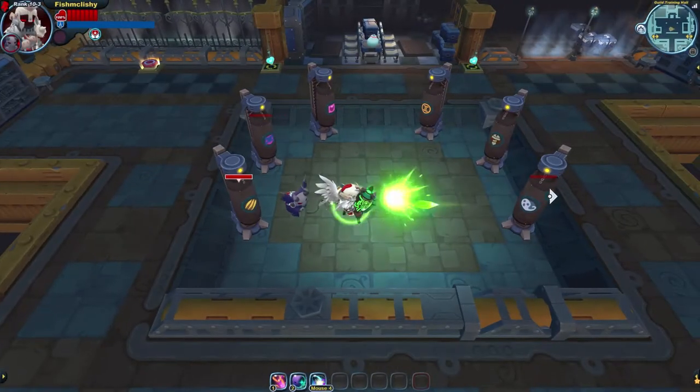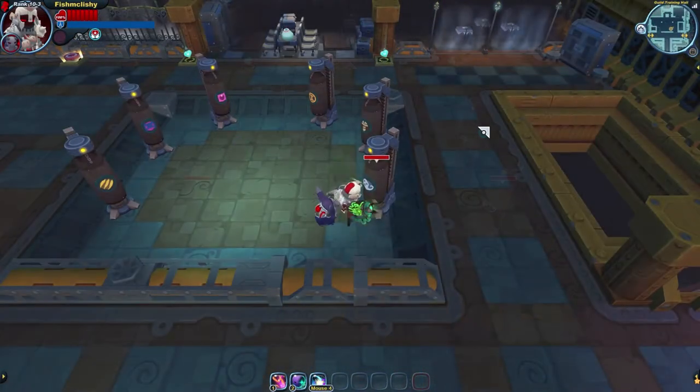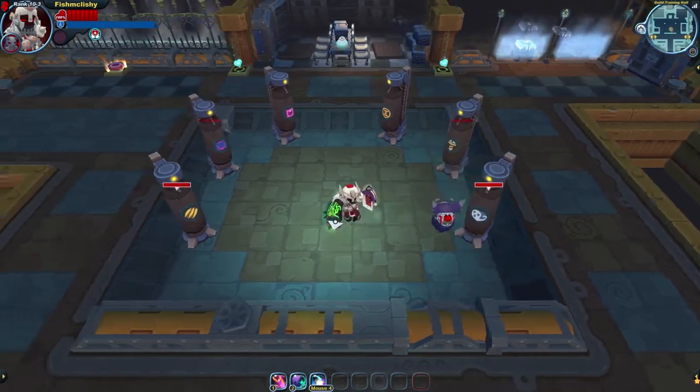Tortodrone weapons have the most unique attack pattern of any gun in the game. The basic attack is made up of a lunge forward combined with a short-ranged projectile. This means that one attack can give you two hits, because both the lunge and the bullet could do damage.